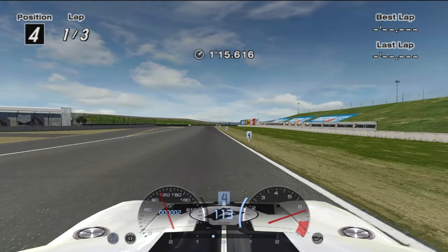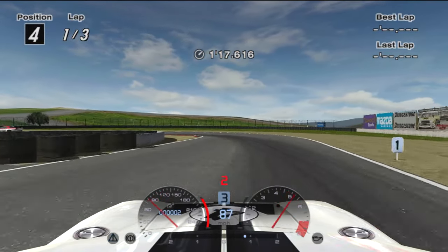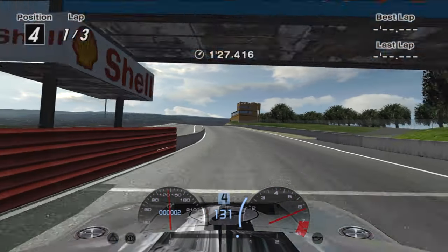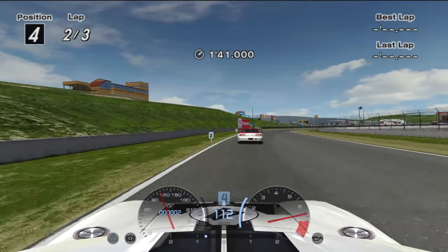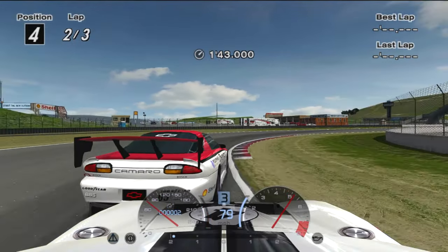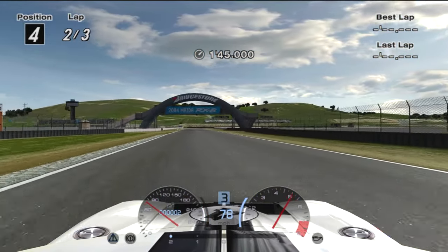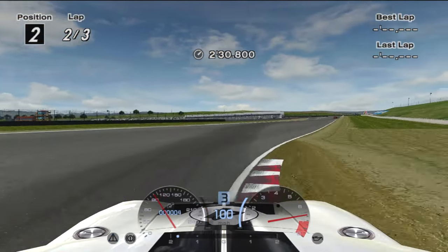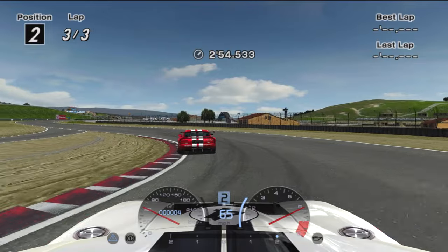Avoid the gravel down the short straight and brake just before the 2 board. Then push it to the starting line and repeat this 2 more times. Be sure to stay patient when passing your opponents to avoid risking penalties. You're much faster than all of them, so just keep a fair distance away before exiting turns to provide plenty of power for your overtakes.